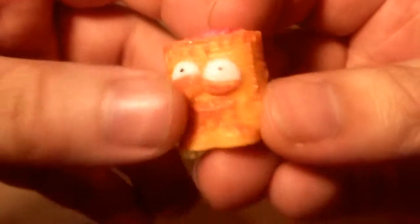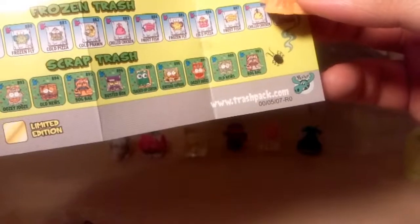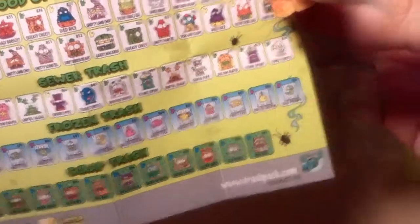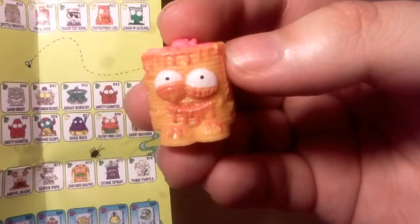Next up is this little guy — he looks like some pancakes. Hotcakes. He's definitely in the food category. I don't see any pancakes listed, but I think I found him — Puke Cakes. All right, Puke Cakes. I think that's him.